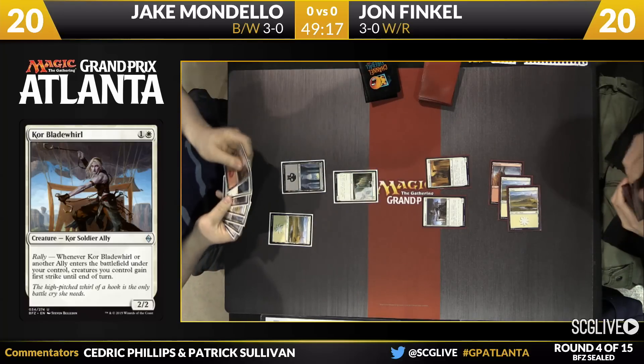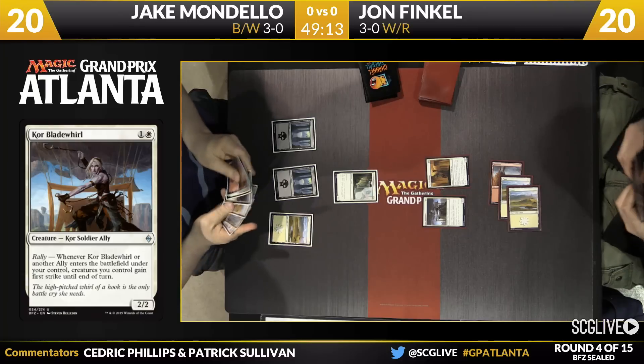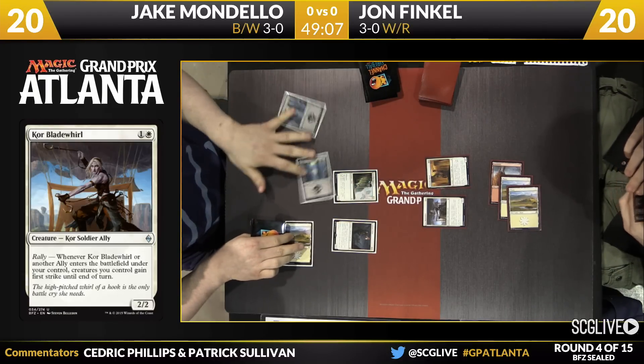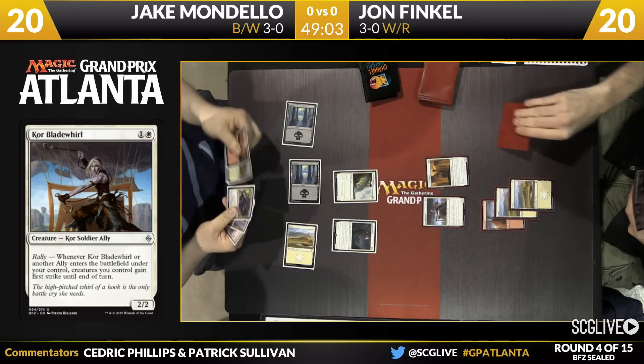Core Blade World did get vigilance from the Ally. We criticized this card a lot in the match against Brock Parker's blue-black control deck. Against Finkel's much more aggressive curve, this card should do some good work. Looks like a Lantern Scout here for Mondello. Pass the turn back over to Finkel.